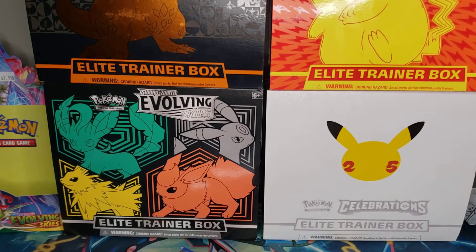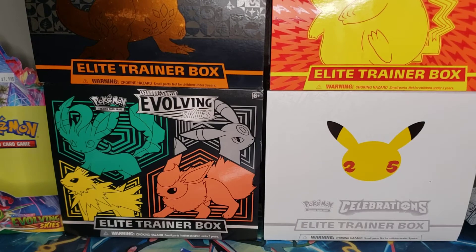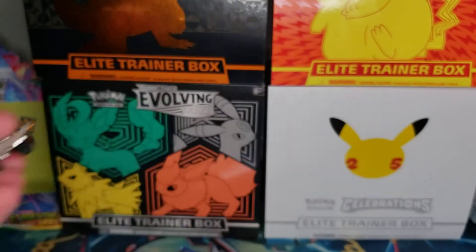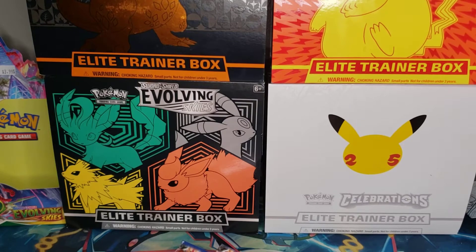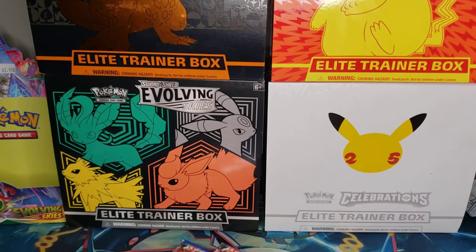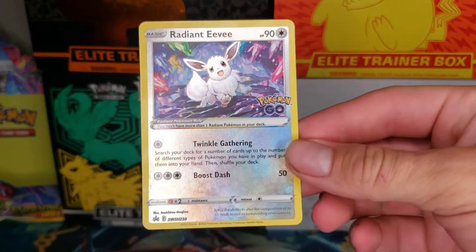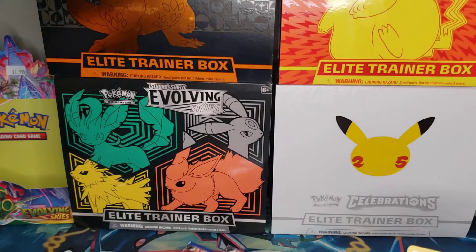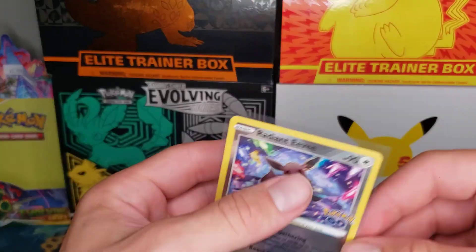Like I said, I haven't opened any of them yet, so I'm pretty excited. We get an Eevee pin — it's very cute, very good looking, very well made it feels like. And we get our Radiant Eevee promo card. Here's the code for the whole box. Hopefully somebody enjoys that.